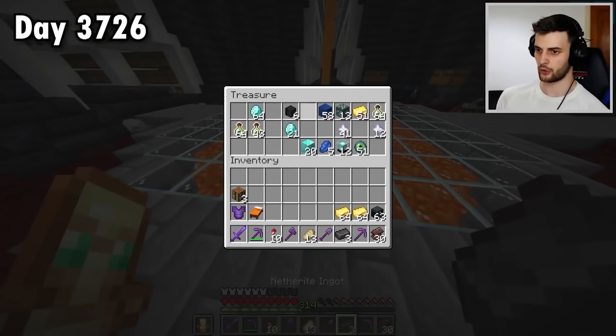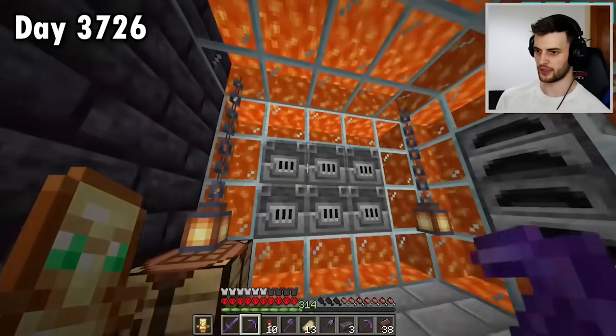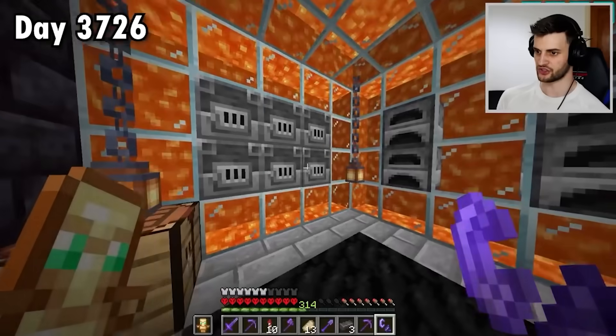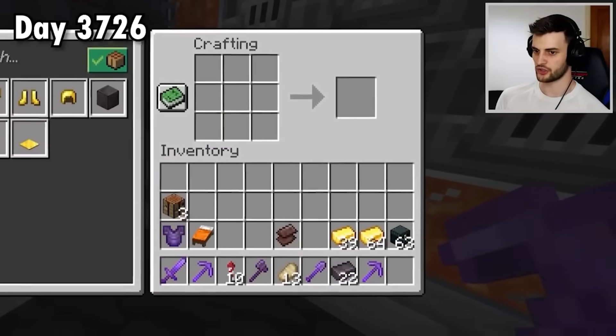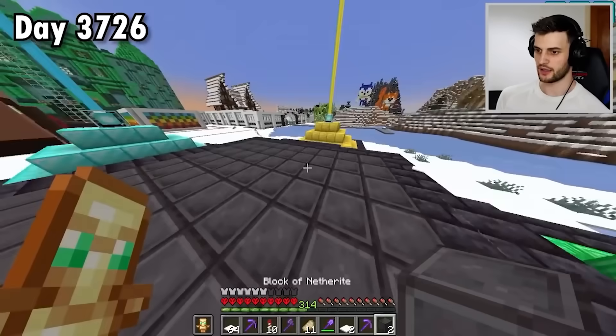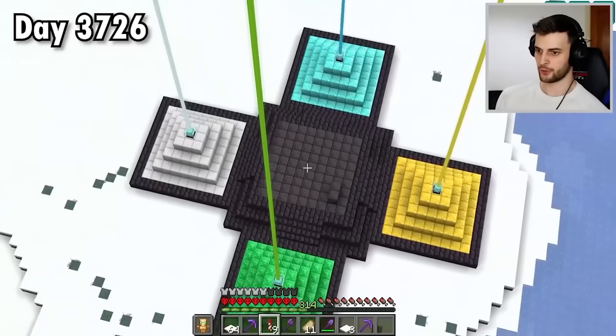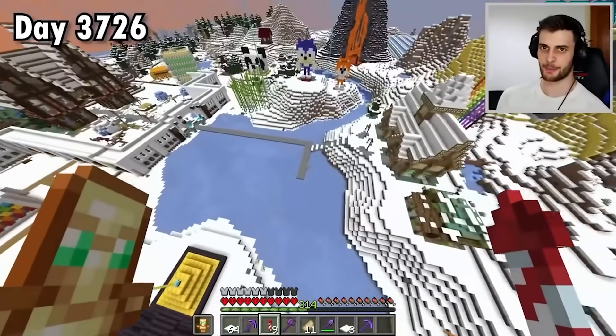I can grab ingots, scrap, gold, all that good stuff. Combine it with the netherite in all of these — might as well use this XP to fully heal the flint and steel as well. From there I can craft the ingots, make two blocks. And the journey of layer number two has now begun. Adding both of those blocks actually means we are now officially past halfway!